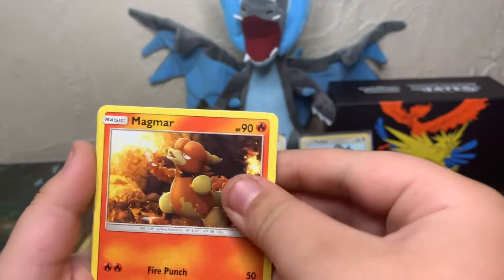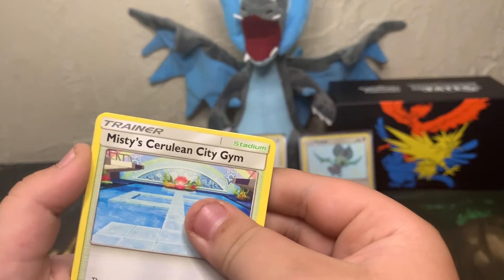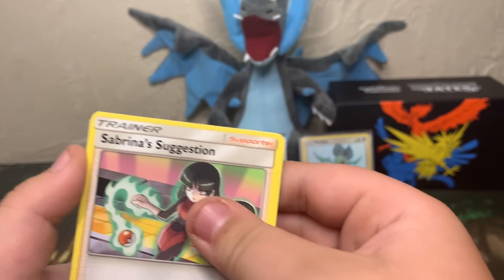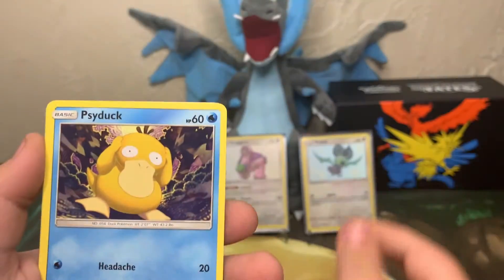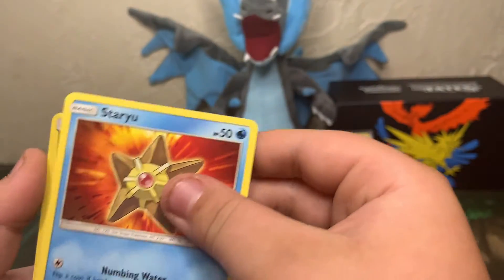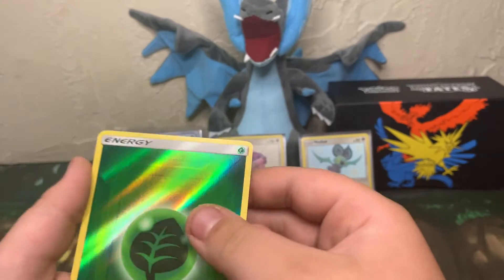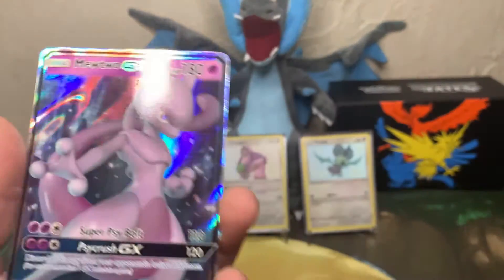Pack nine: fighting energy, Magmar, Misty, Cerulean City Gym, Charmander, Clefairy, Psyduck, Magikarp, Staryu, holo reverse holo energy, and a Mewtwo GX!